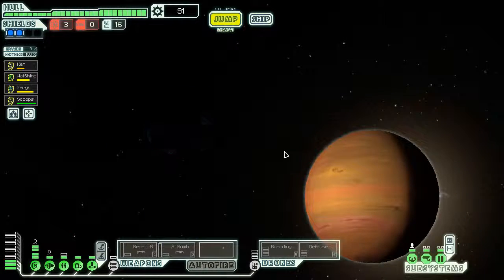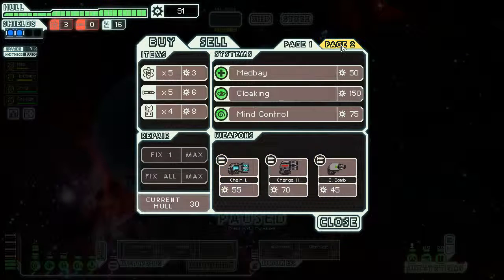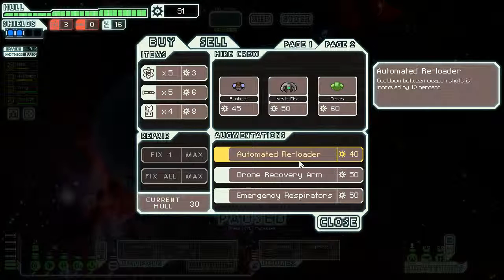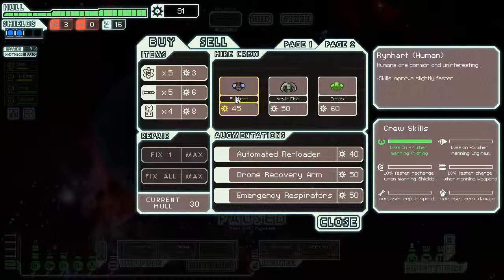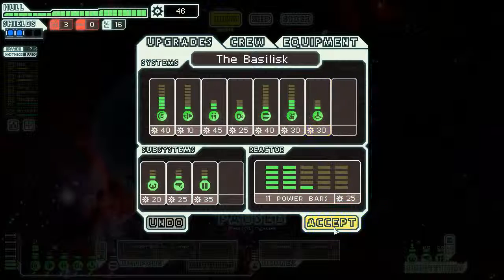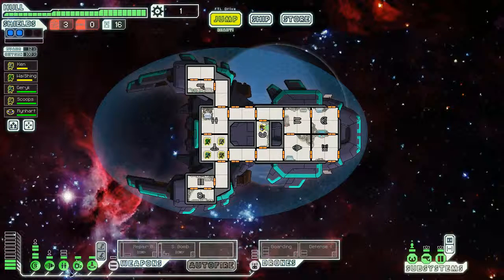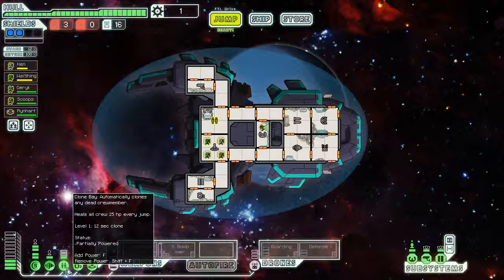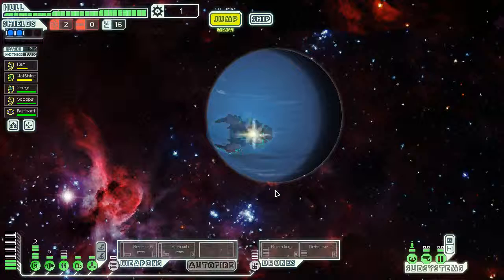Let's jump to the store. They have a med bay, a mind control unit, an automated reloader, emergency respirators. They have a good pilot — let's get a good pilot, we need a pilot. So now we have a boarding crew and a pilot — that's pretty much all we need. Let's upgrade the clone bay so we can get maximum heals. If you power it up more it will fasten the cloning time — at level 3 it will be like 7 seconds, but that's not that important.